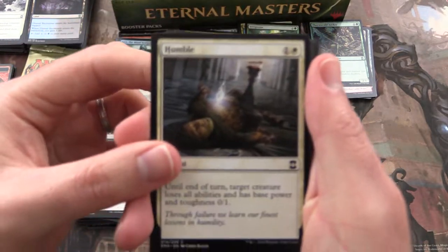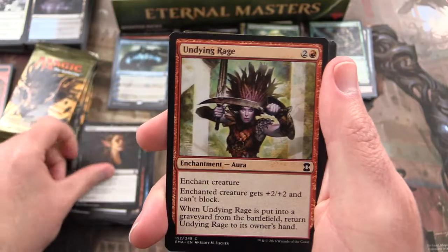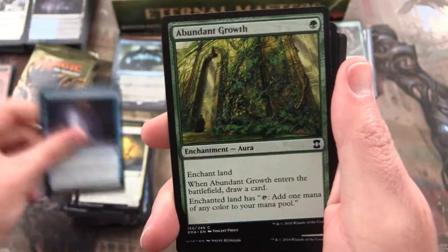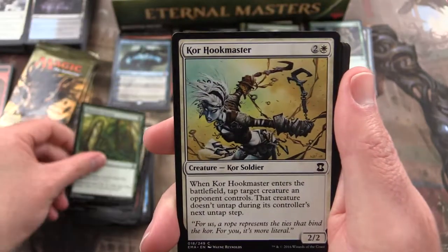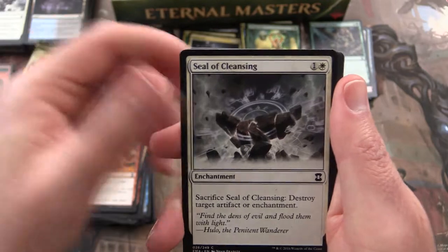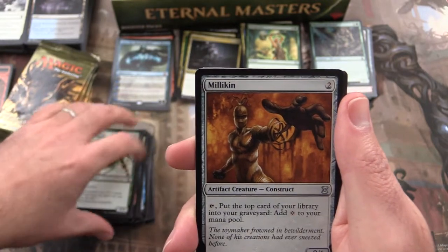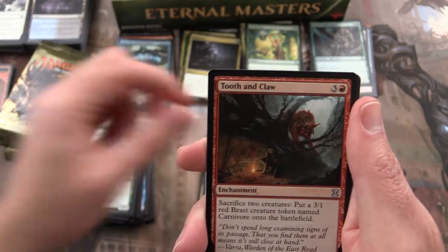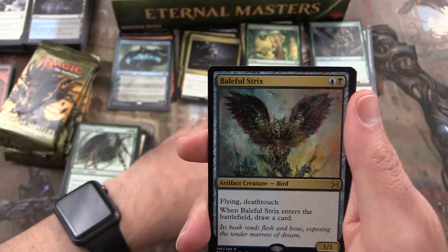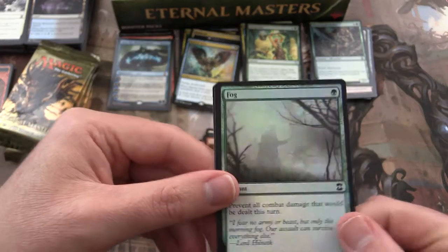Next pack we have: Humble, Duress, Undying Rage, Squadron Hawk, Silent Departure, Abundant Growth, Corkscrew Hookmaster, Firebolt, Seal of Cleansing, Sentinel Spider, Milliken uncommon, Tooth and Claw, Price of Progress, and a Baleful Strix rare. We also get a Fog foil.